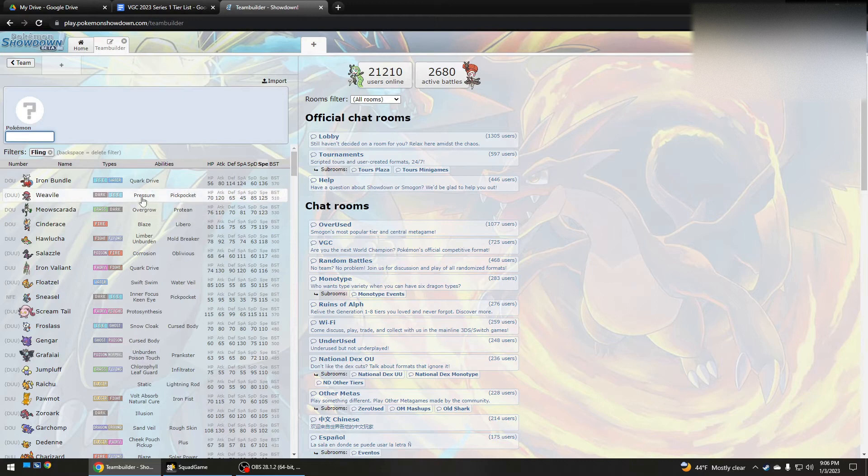Traditionally and historically, people have used it with Weavile a lot because it's really fast and you can use Fling right after a Fake Out. So Weavile might be the best Fling user and it gets STAB even though it's only 30 power. Fast Pokemon in general would be good for Fling.